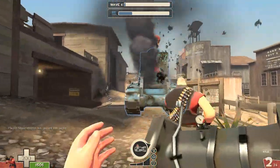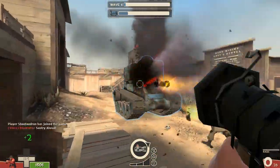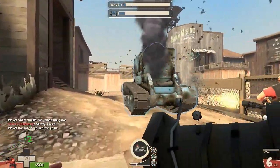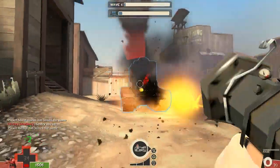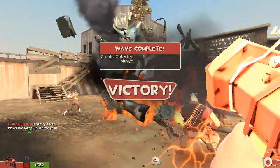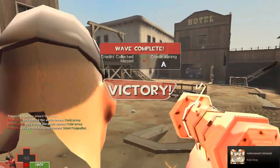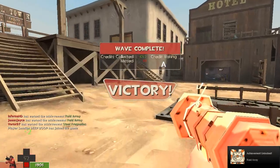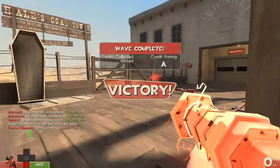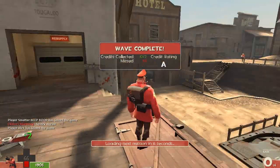One last thing — if you're playing with the Buff Banner, this tank does no damage technically, so you don't get any Buff Banner charge. As you can see, I keep loading into that tank and nothing — no Buff Banner charge at all. So you can see I won the round. I hope you guys enjoyed, and I hope you guys get a chance to play this update very soon. That's it.